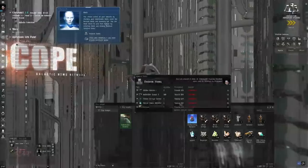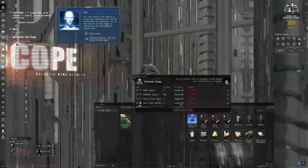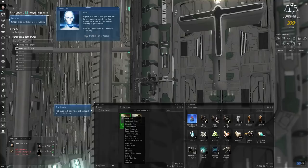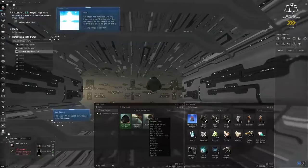They have more gifts for you to redeem — redeem everything. The tutorial wants you to right-click, leave ship; right-click the Incursus and assemble ship; then right-click and make active.